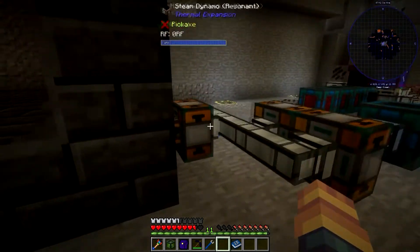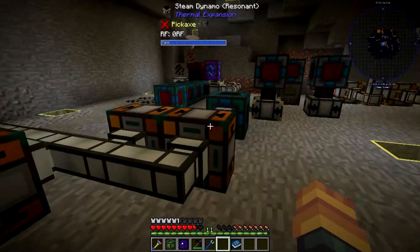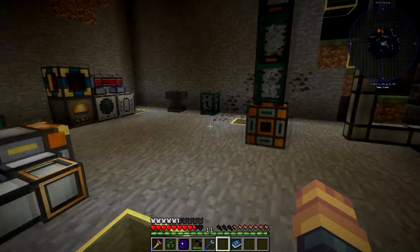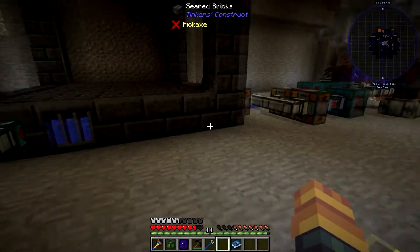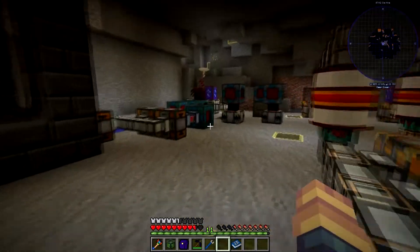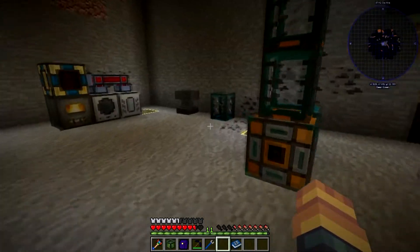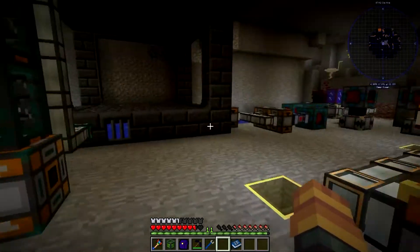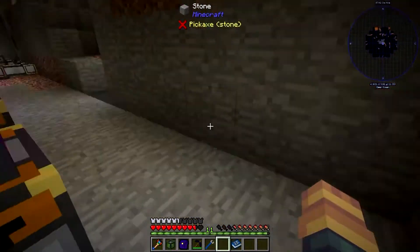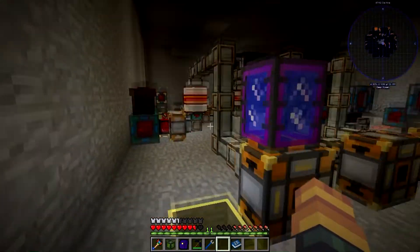These two setups: this one has three catalysts in each dynamo — six total — and that produced eight million RF. The other setup had four catalysts each — eight total. So the six-catalyst setup versus the eight-catalyst setup both produced eight million RF compared to the four million from the baseline. That shows this steam boiler approach is a better way to set things up.